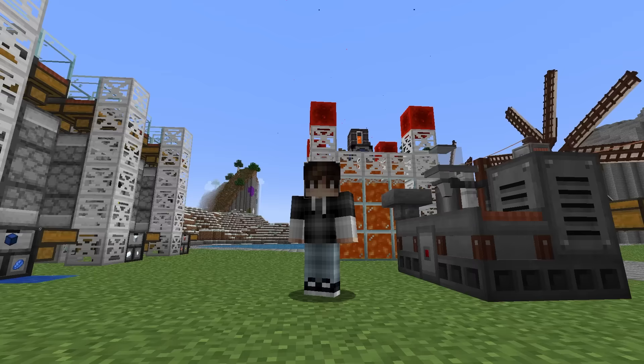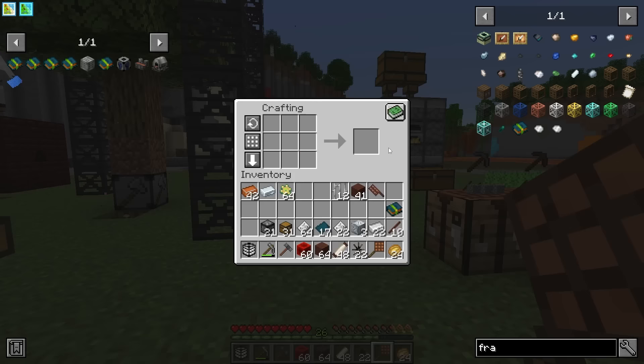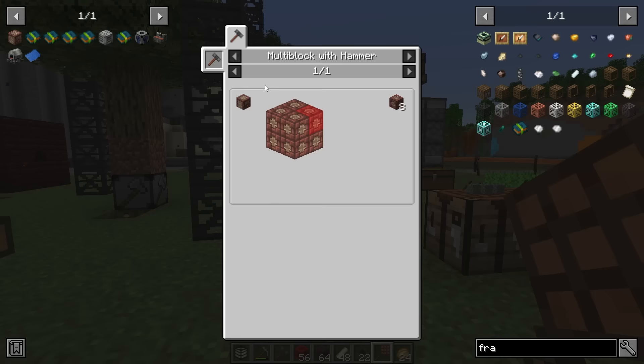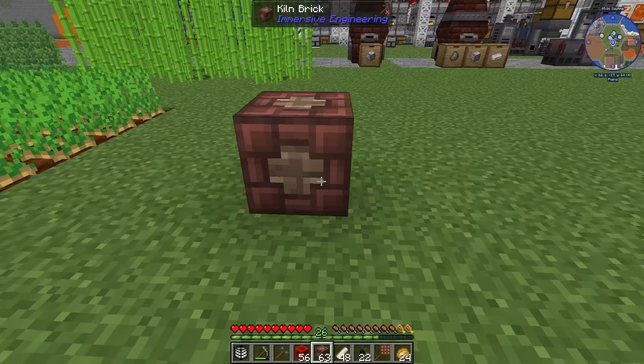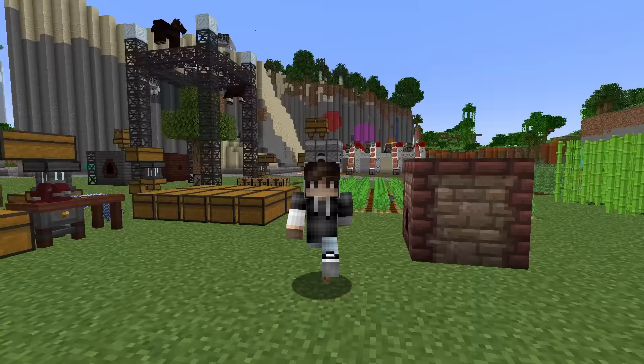Time for a research shopping spree: nickel research, waystone research, iron chest research, and trash can research. Two nickel and one iron gives us invar, which we need for advanced Technium. We need to make up the alloy kiln — a 2x2 build — and then let's tear down a mountain, I kind of need more space.